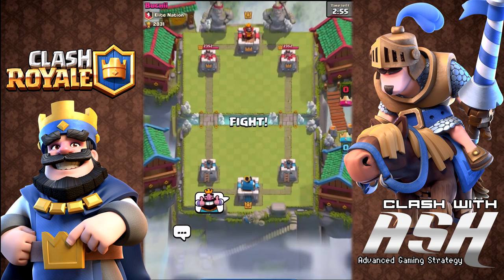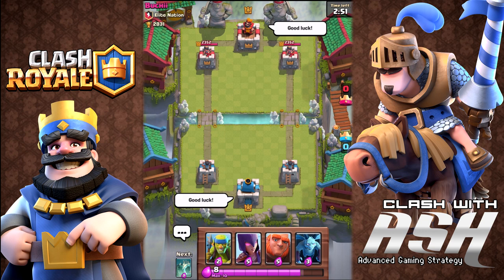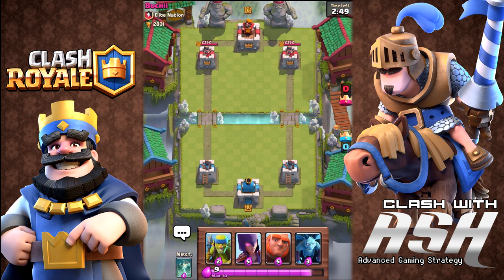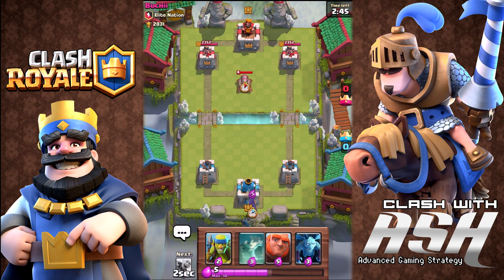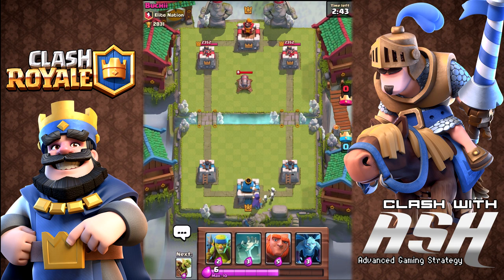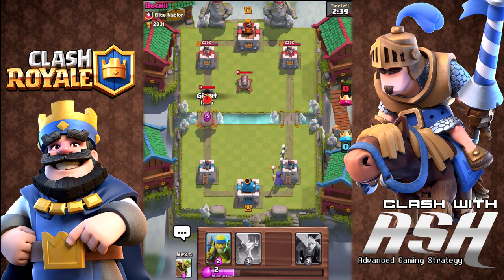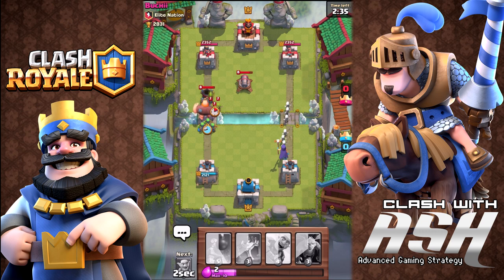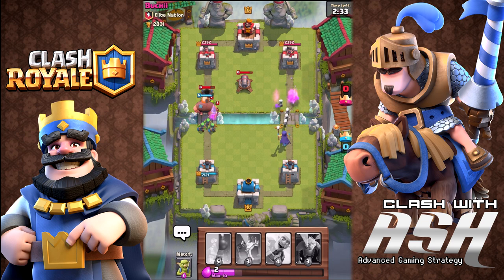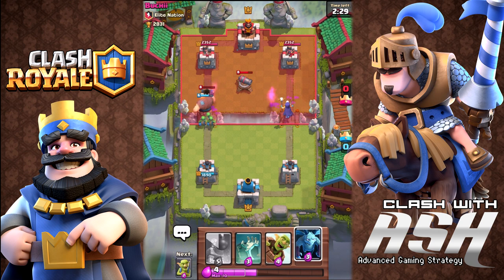This game is all about combinations and counters. The giant and the minion are actually a decent combination depending on your opponent's deck. Let's play one of my clan mates, Bucci, and see what he has in store. We're going to play this very basic deck. He's playing a mortar, so we have to get that down immediately. Mortars can target and do a lot of damage to your crown towers.